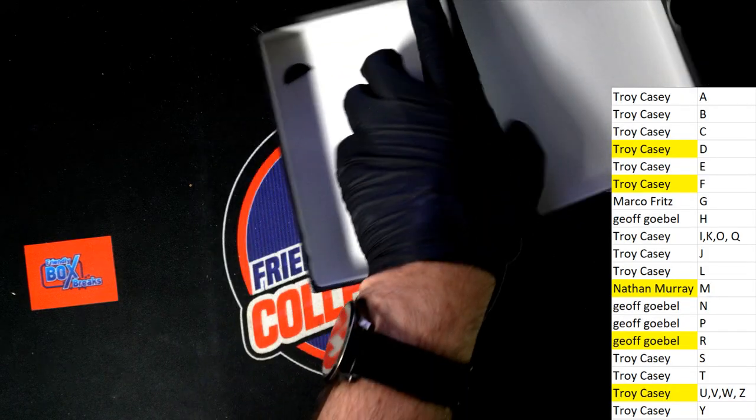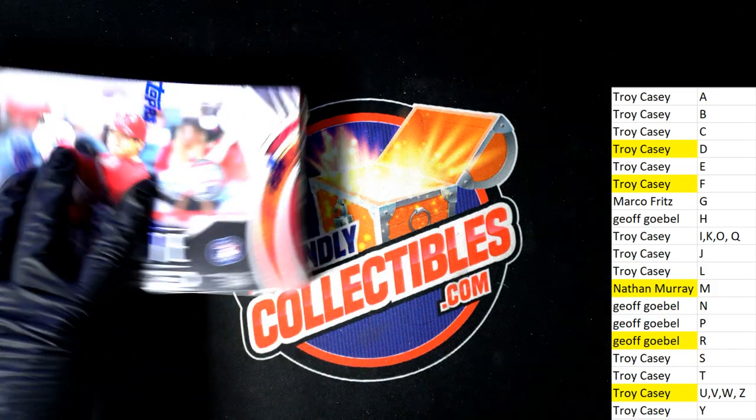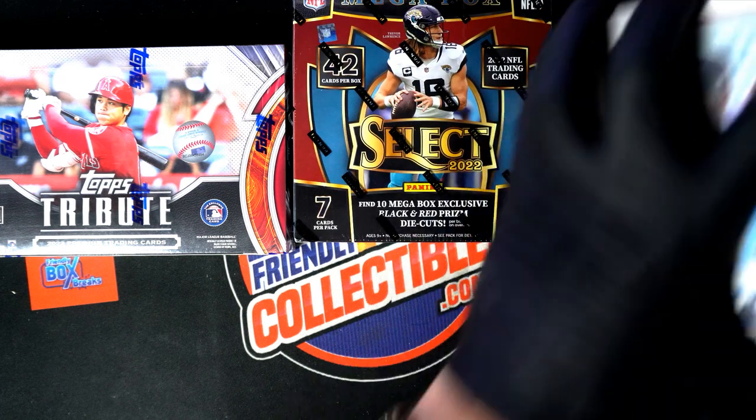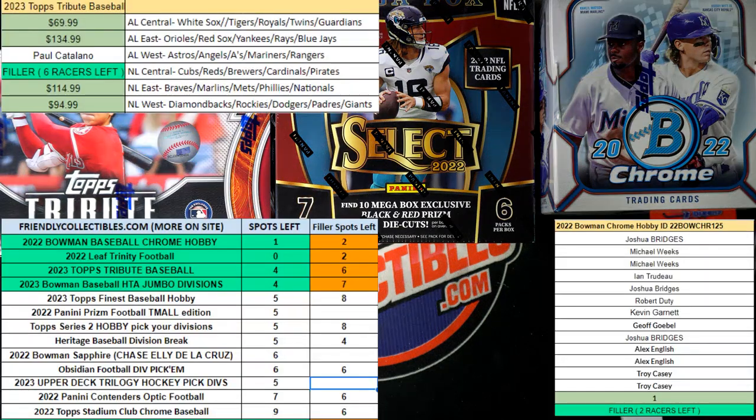I think the chrome break is gonna be ready — Chrome, Tribute, Select — probably three hottest boxes about to go. Man, that was pretty exciting ripping open some Trinity. There are some big hits here; we didn't get the biggest one, but it was a decent box. We were hoping to see maybe a one-of-one or some kind of big CJ Stroud. I thought because Garrett Wilson was in that Ohio State uniform it might have been a Garrett Wilson or a CJ Stroud — it was in fact Garrett Wilson.